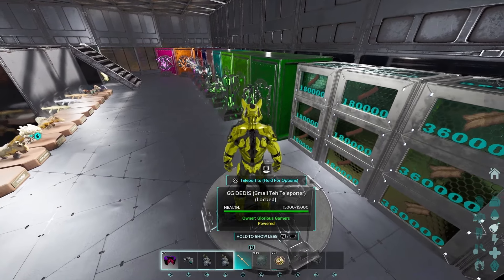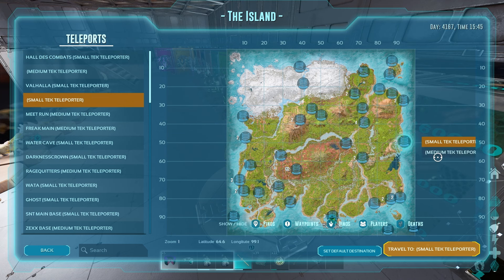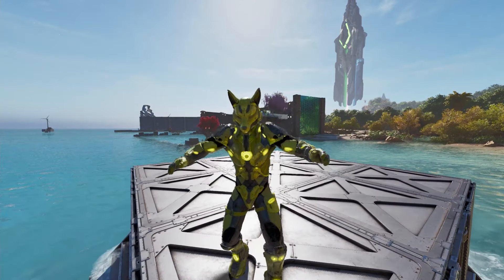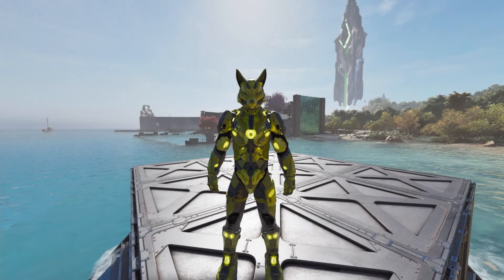I have everything ready. I'm going to teleport close to the Cunning artifact and we're going to do the Heart Underwater Cave. We're now standing close to the entrance of the underwater cave, so let's get ready before we jump.